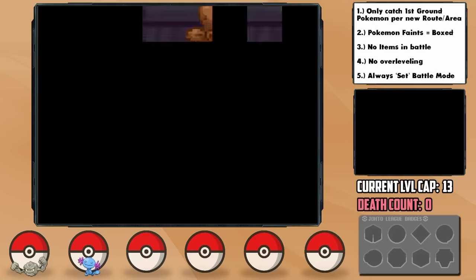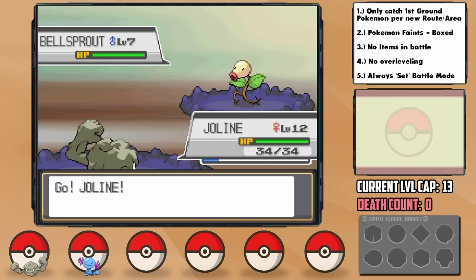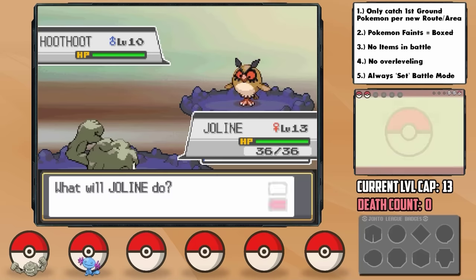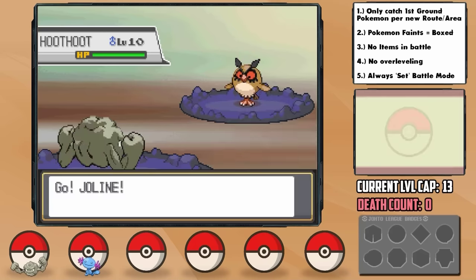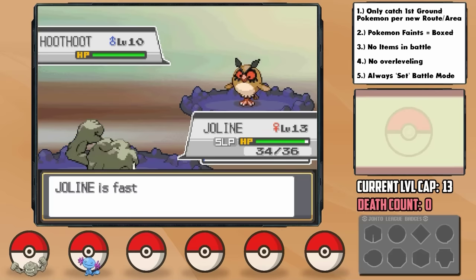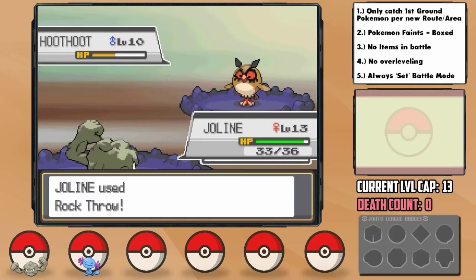Then the big challenge comes in the form of the Elder. He leads with a Bellsprout as I get Jolene out. Rock Throw hits and one-hit KOs thanks to our plus speed nature, then in comes a second, which we do the same to. Then in comes Hoothoot. I switch into Rick to split the XP again, then back to Jolene. Peck does like nothing on us, but then he hits a Hypnosis. With Peck doing 1 HP per hit and him starting to growl us, I was getting a bit worried, but Jolene came through quickly to one-hit KO him despite the minus one attack.